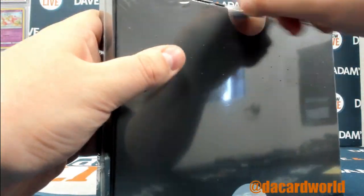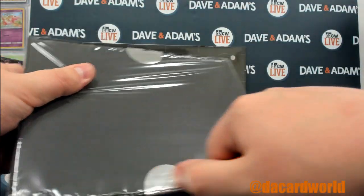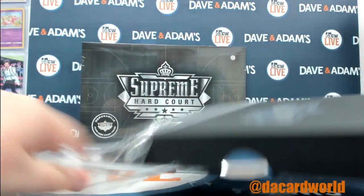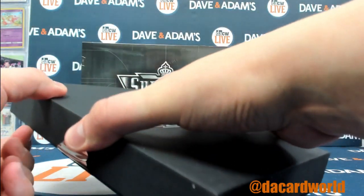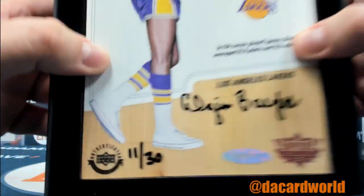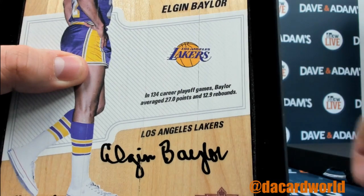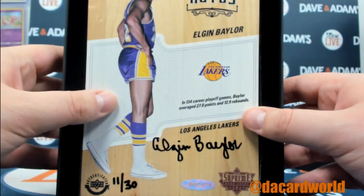If they cancel the rest of the games and go straight to the playoffs, that could have been his last game the other night. I think this was his last season - kind of crazy. Anyways, next up: how about Elgin Baylor 11 of 30, low-numbered, and it's got an inscription - 134 playoff games, 27 points and 12-13 rebounds. Goodness gracious, that's pretty good.